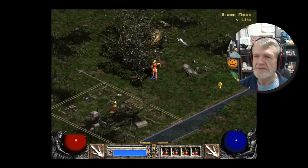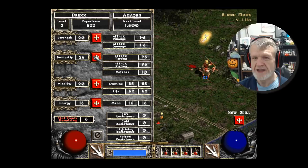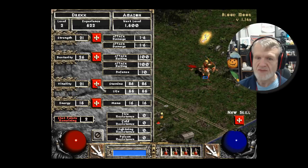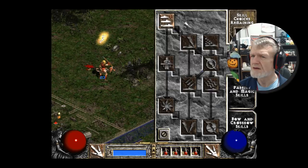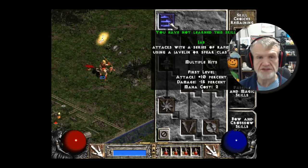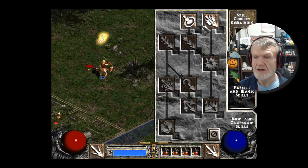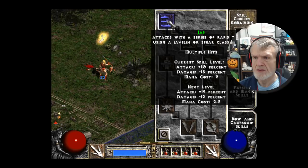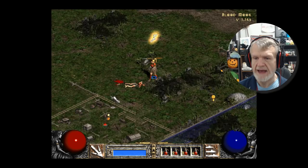Normally I try to map the outside edges and then work inward. I do need good dex. Let me check my skills — magic arrow, fire arrow, jab. Because those are javelins, and the skill is jab with javelins or spears. Critical strike, inner sight — that'll be handy later. I think I'm going to stick with jab for now, as my right mouse button click attack.